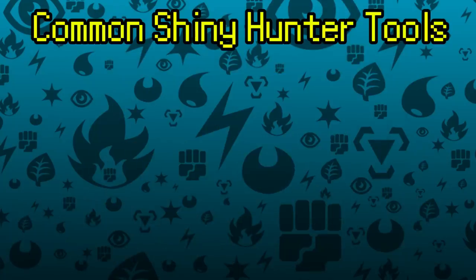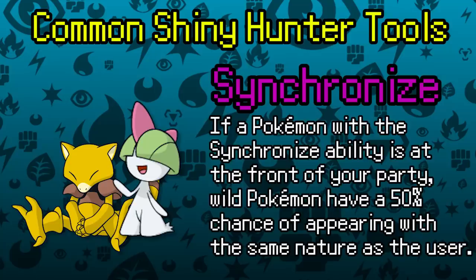One tool to consider when shiny hunting with random encounters is a Pokémon with the Synchronize ability. When a Synchronized Pokémon leads the party, there's a 50% chance that your encountered Pokémon will have the same nature. If you're looking for a shiny with a specific nature, this will at least give you a coin-flip's chance when you finally encounter it.